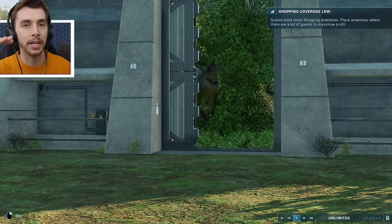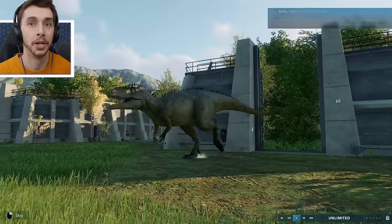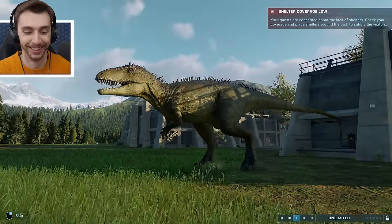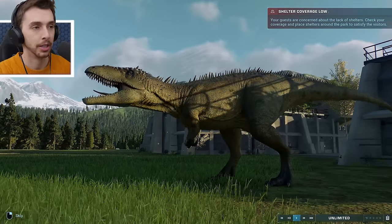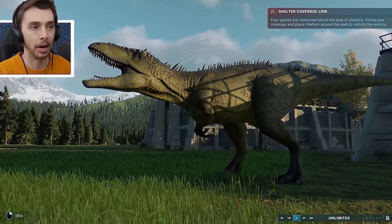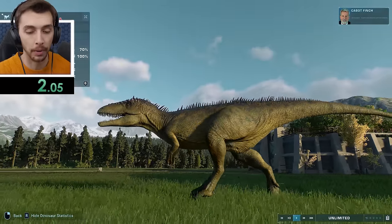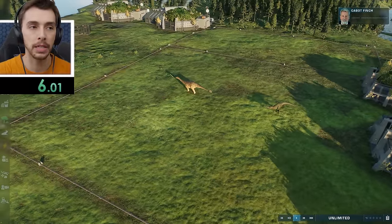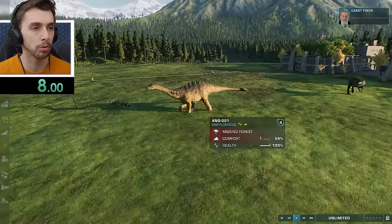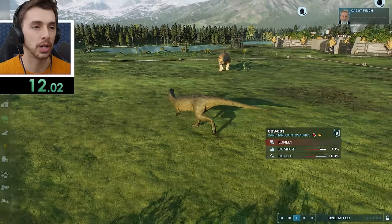Going down alphabetically, the next one — the infamous, the famous Carchar! Now, if Acro can kill it in one hit, I've got high hopes that everything else can too. And boom — off we go! 2 minutes 15 for the Acrocanthosaurus — pretty darn good. Let's see if this guy is any quicker. I think that might be the average for the majority of carnivores that aren't Indominus Rex, because that one's just so aggressive.